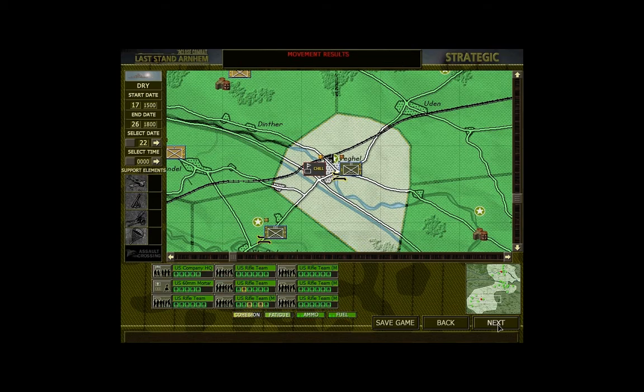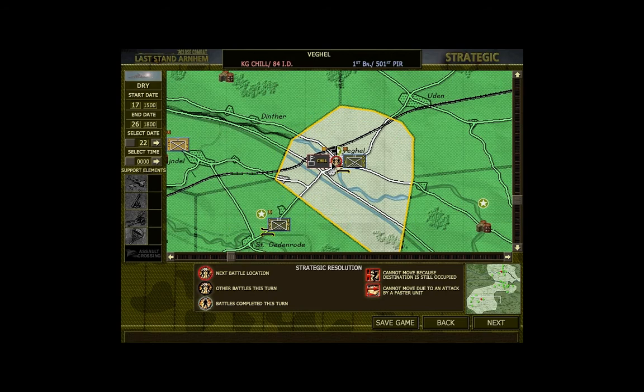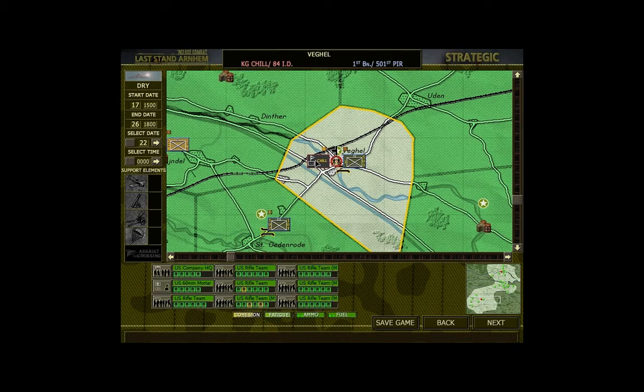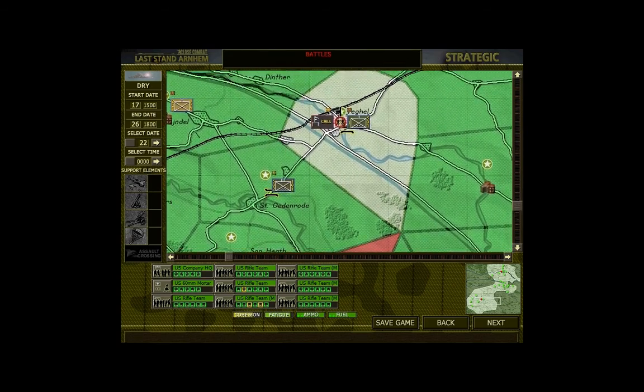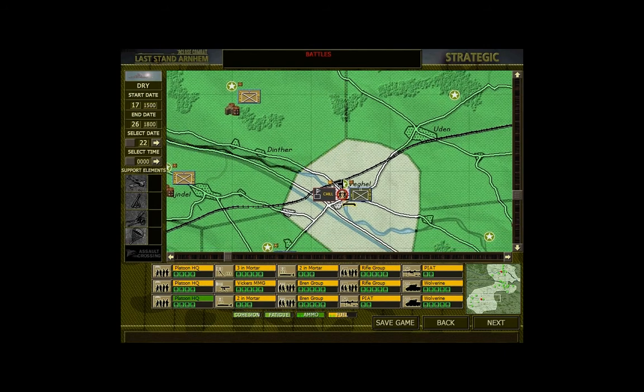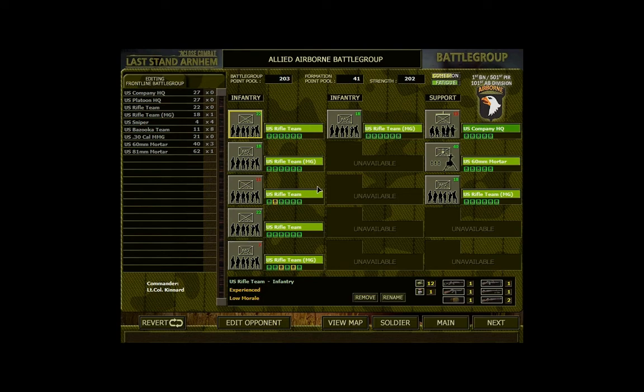Our first conflict is going to be at Veghel. Historically there was quite a big fight at Veghel between reinforcing German troops and the allies camped there. I want to hold the territory if I can - if I can keep them in a corner, I can reinforce these troops by sending in some tanks. I have Wolverines right here. Wolverines are American tank destroyers with an open-topped turret but a movable one - sort of a half tank, half tank destroyer. Really really good stuff.